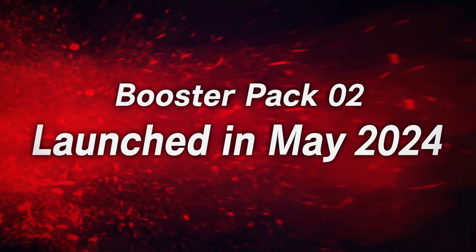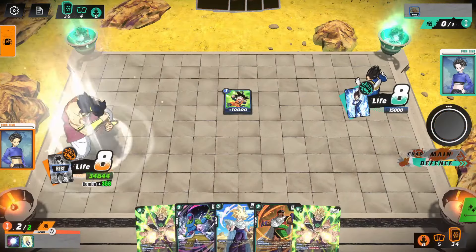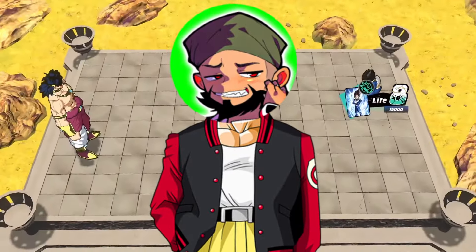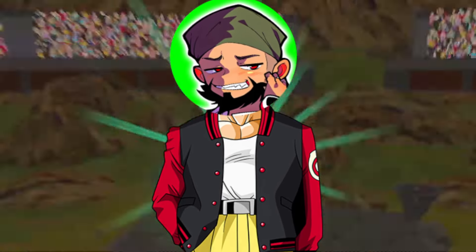Dragon Ball Fusion World has four brand new leaders making their debut in the set release of Blazing Aura, and today we're taking a look at those four leaders, explaining the abilities on all leaders as well as a bit of deck building discussion. We don't have every single card set to release but we do have a few to cook up some neat ideas with.